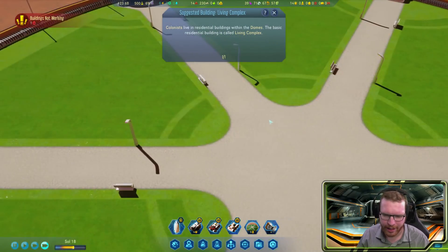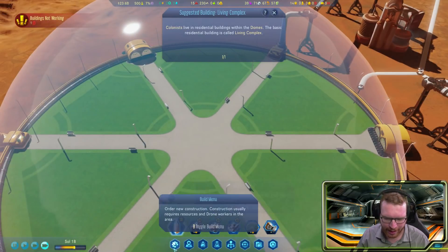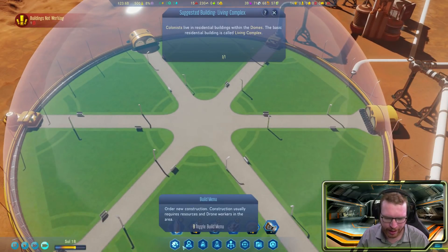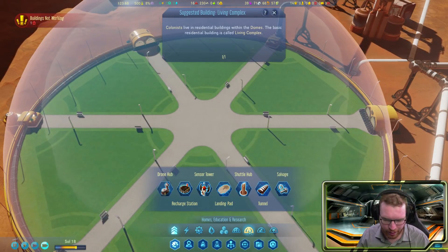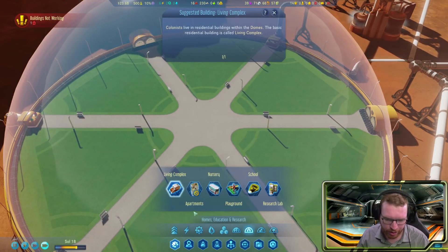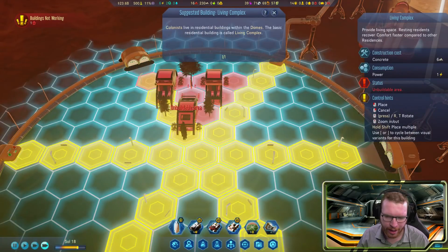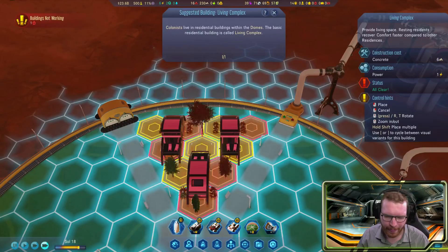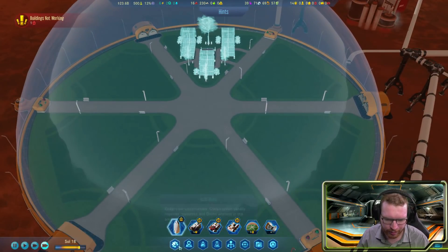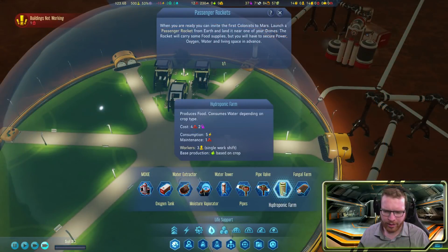The dome is now done, all powered up with oxygen. You can see it has a nice little park area, but we'll need a variety of things in here. Let's get this thing ready so we can actually have some people move in. Homes, education, and research — our first priority should be to get a living complex in here to give people a place to live and sleep.